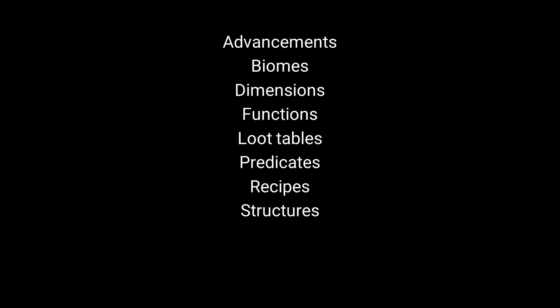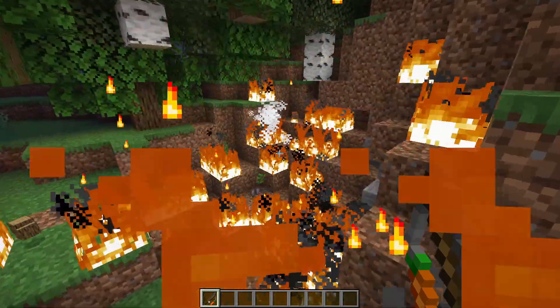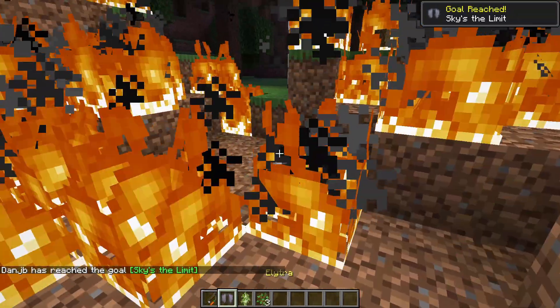More specifically, datapacks can be used to add everything shown here. They can also override these aspects of vanilla Minecraft. If you want zombies to drop elytra, datapacks can do that for you. We'll cover some of these categories in more detail later.